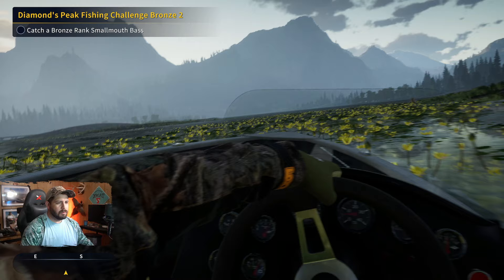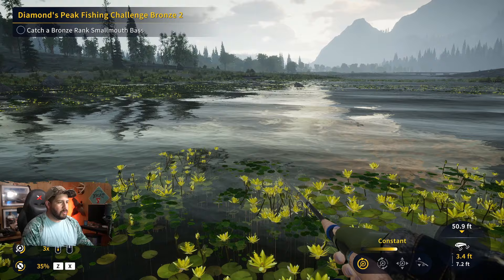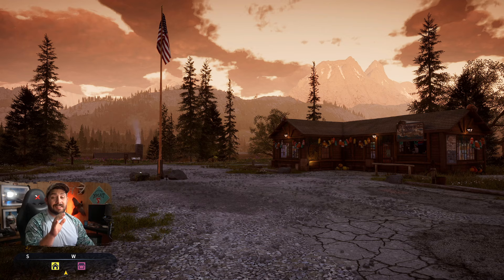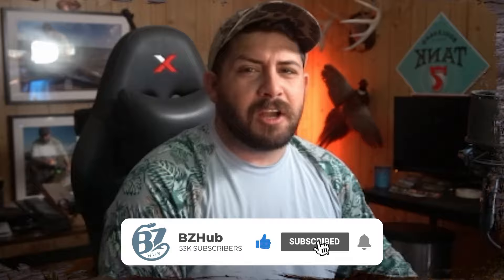Welcome everyone. Early morning Golden Ridge Reserve — absolutely beautiful. Look at this place, just makes you smile looking at America. We are here, we're level three — we turned level three at the end of last episode. Today we have a lot of challenges and side missions to do. We have something new available to us which we'll be showing right after the intro. As you all know: Packer Tackle Boxes — hit the like button and let's get into it everyone.